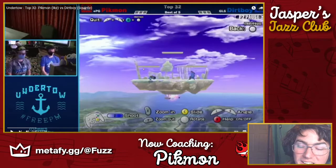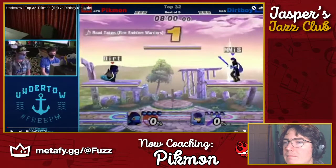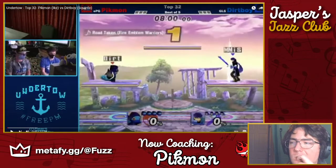For context, I went into this set with the game plan to commit to camping on the platforms because Squirtle's water gun is not fun to deal with. You can see me do that in this game, but I learned that I don't have it in me to do that. If you realize it's not in your nature, that's nothing wrong with it — you can't easily change that especially during a set.